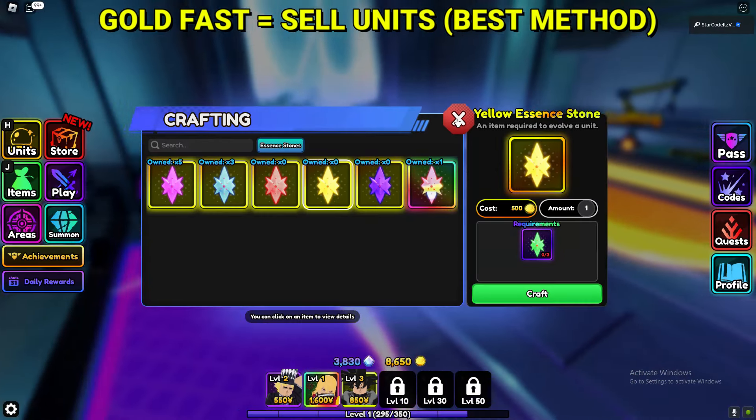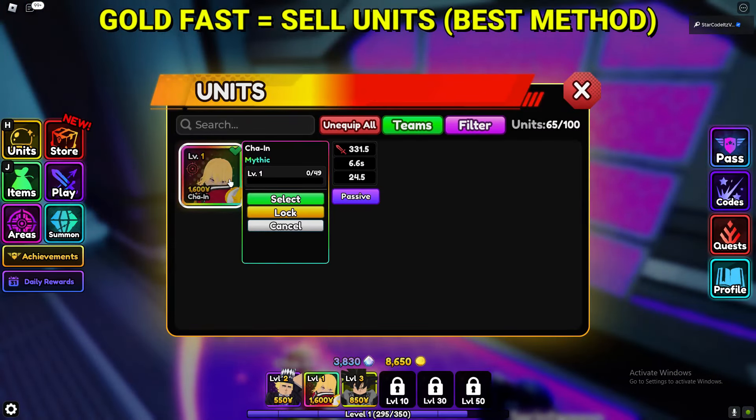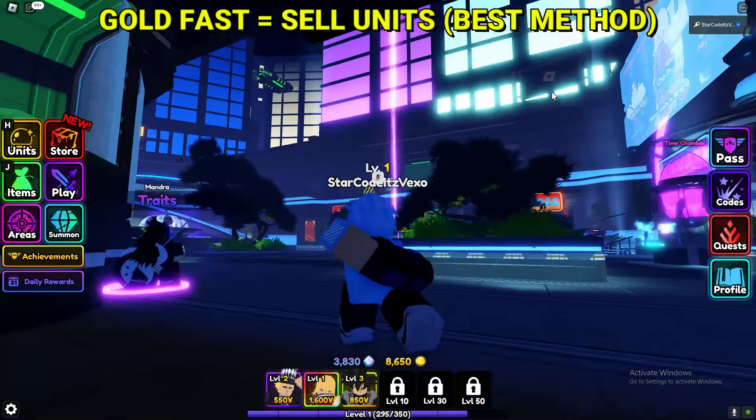As you can see, if you want to craft items you do need gold, and if you want to evolve units you also need gold — 15,000 gold as you can see. So the fastest way to get gold is this.